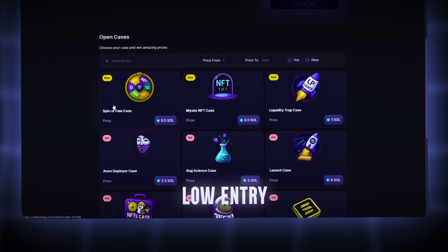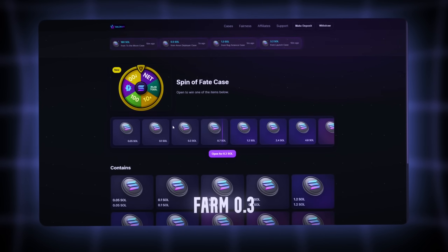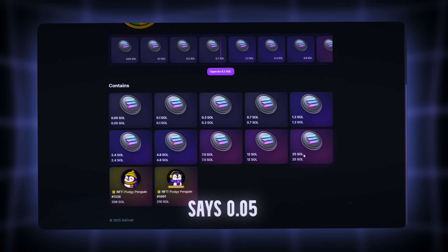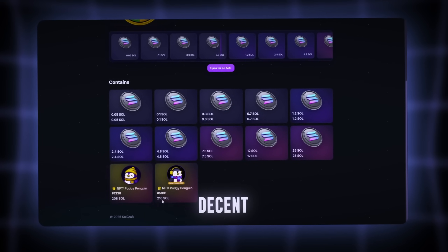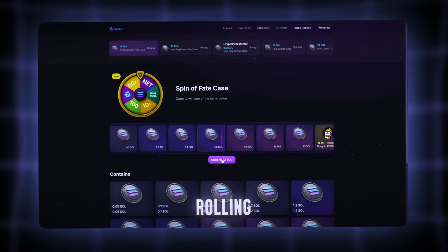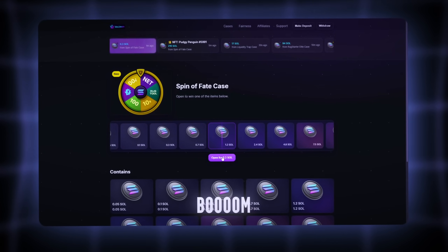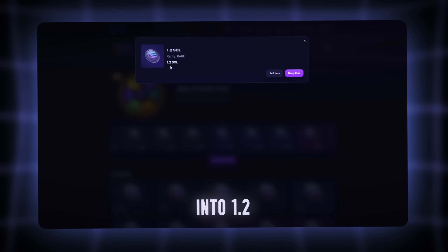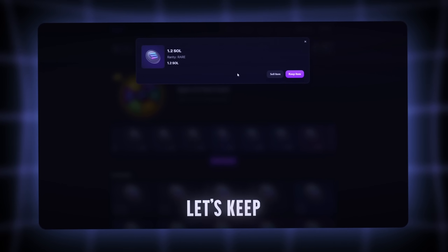I'm testing three drops: low entry, mid tier, high voltage. Let's see if they're smoke and mirrors or real fire. Drop one: Fate Farm, 0.3 Sol. Alright, we're warming up — lightest one on the board. Drop range says 0.05 to 25 Sol, and two NFTs for 210 Sol. Decent spread. Clicking it, rolling. Boom — 1.2 Sol. Yo, what? Turned 0.3 into 1.2. Not bad for a first drop, already in profit. Okay, that's spicy. Let's keep going.